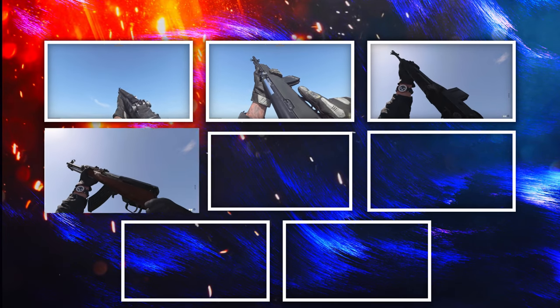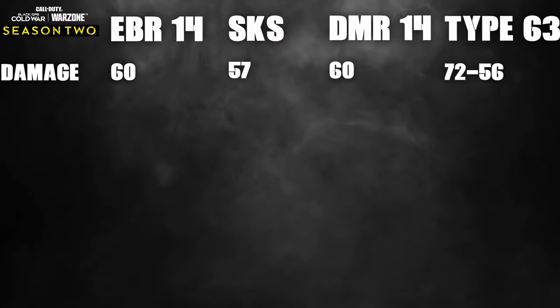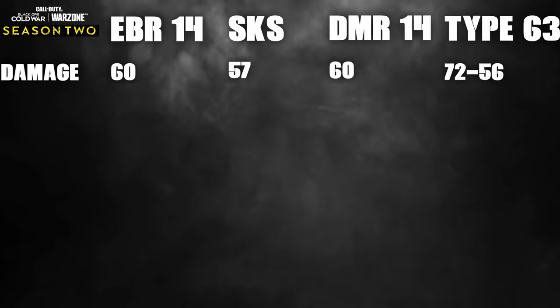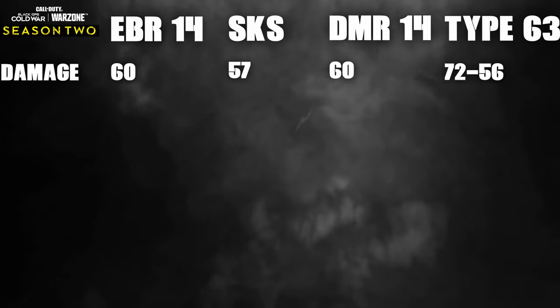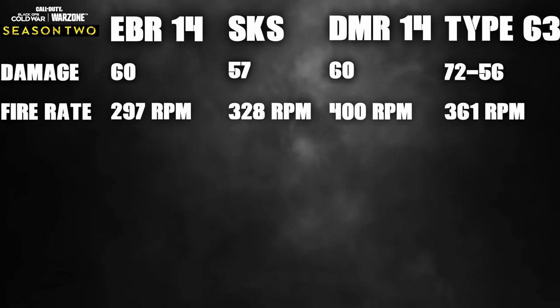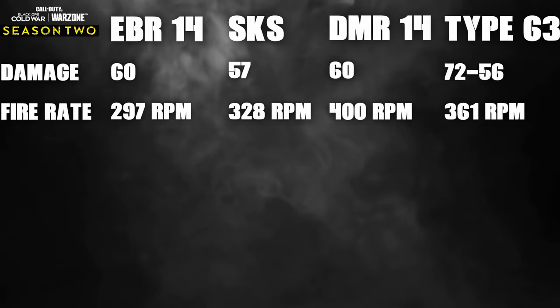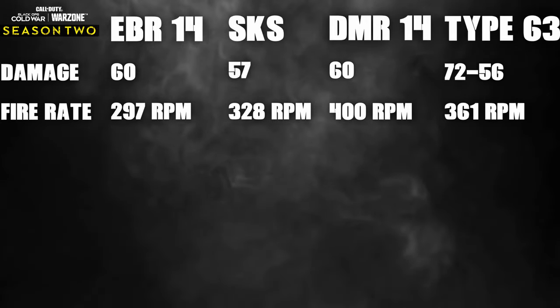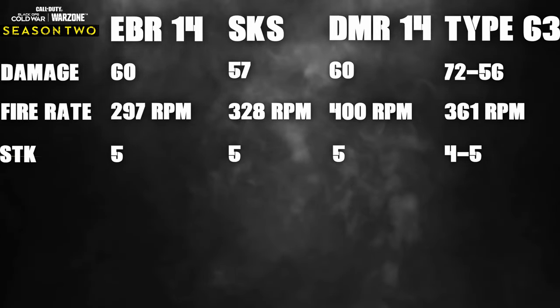We're starting off with the marksman/tactical rifles: the EBR-14, the SKS, the DMR-14, and the Type 63 — no bolt actions, no crossbow, just semi-automatics. For damage: the EBR-14 does 60, the SKS 57, the DMR-14 also 60, and the Type 63 does 72 to 56 depending on range. For fire rate: the EBR-14 is 297 RPM, the SKS 328 RPM, the DMR-14 400 RPM, and the Type 63 at 361 RPM. Shots to kill: EBR-14, SKS, and DMR-14 all take five shots.